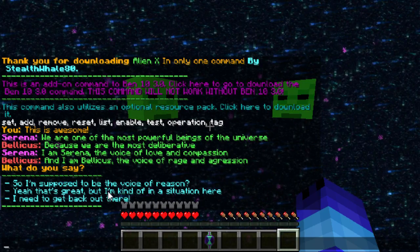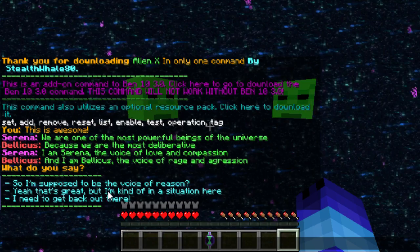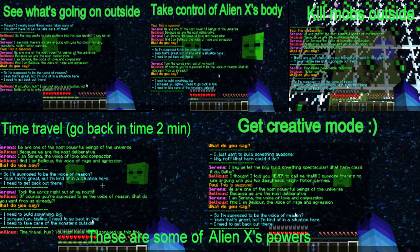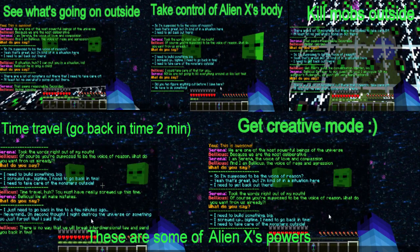In the actual Ben 10 show, Alien X is Ben's most powerful alien. When he transforms into Alien X he's completely invincible, but he has to talk to these two heads — Bellicus and Serena — and convince them to perform an action. So in this dialogue you can answer, and there are tons of different choices that you can make to go through it.